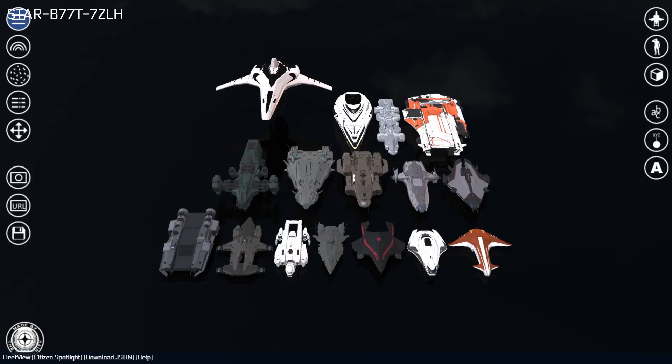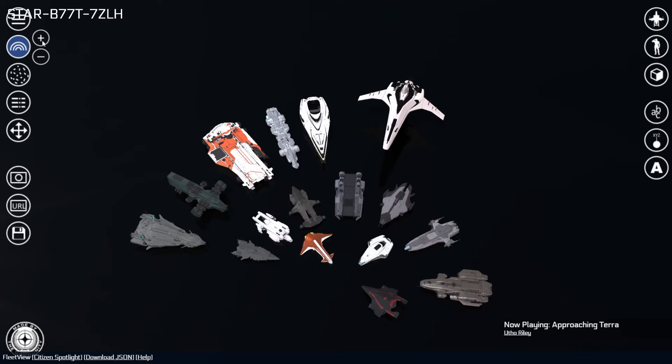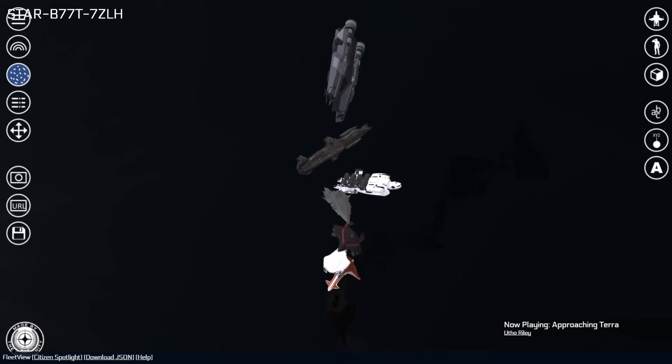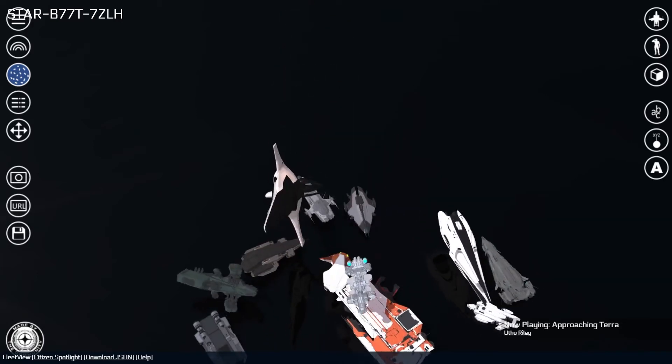There are five different layout options for positioning your selected ships, found in the button group at the top left of the screen. Line Layout (Z key) displays your ships in a series of lines sorted from smallest to greatest in length. Curve Layout (X key) displays ships in a curve or arc sorted from smallest to greatest in length. The size of the arc can be increased or decreased using the plus or minus buttons to the right of the curved layout button. Chaotic Layout (C key) drops ships randomly from the sky, allowing them to collide and bounce around the display area.